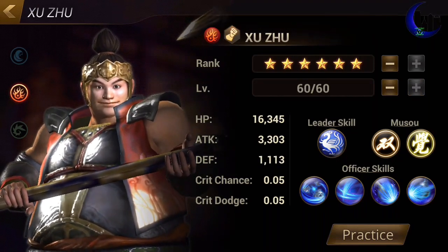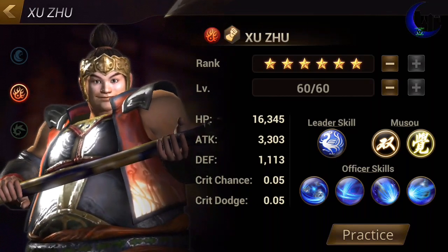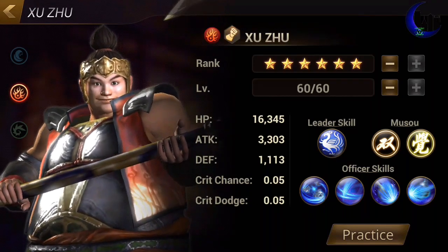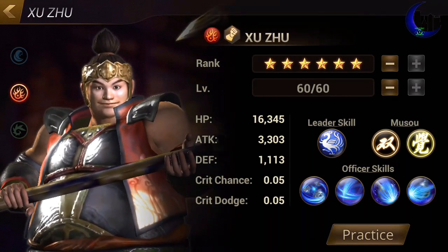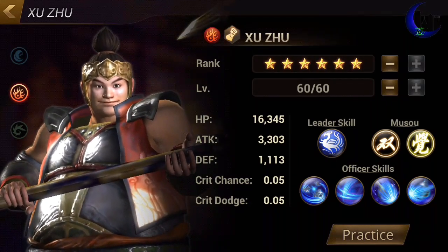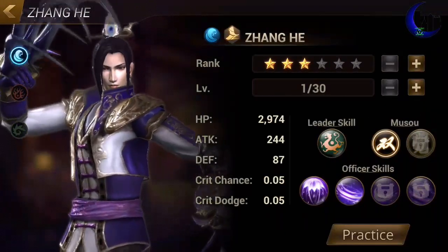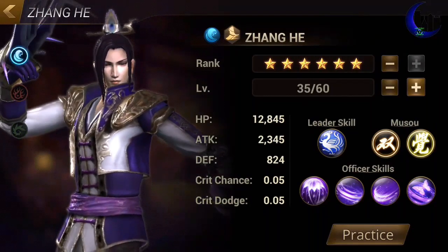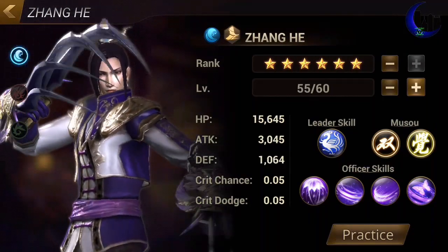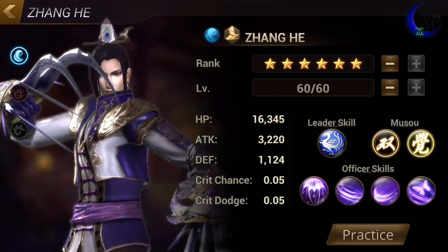Here you go. Comparing him to a gold natural 3-star: 16,000, 3,000, 1,000. He's actually higher — not by much, but I think he's higher. This is a bronze background maxed-out natural 5-star versus a gold background natural 3-star maxed out. Okay, I think they were very, very close.